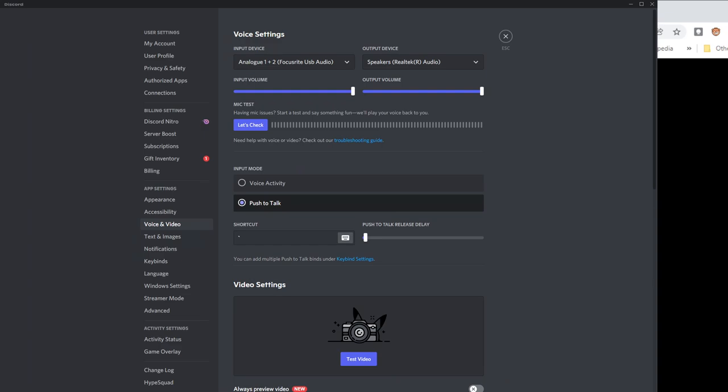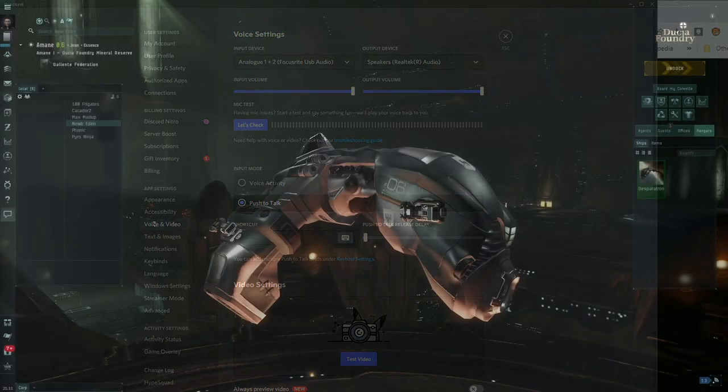While we're on voice comms - whatever software you use, make sure your input is set to push-to-talk, not voice activity. Set up a hotkey that you press when you want to talk. That way you don't have any accidental yells, screams, or background noise like a vacuum cleaner. Always use push-to-talk.